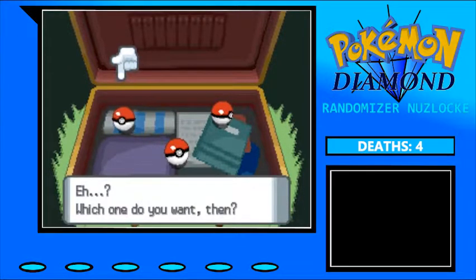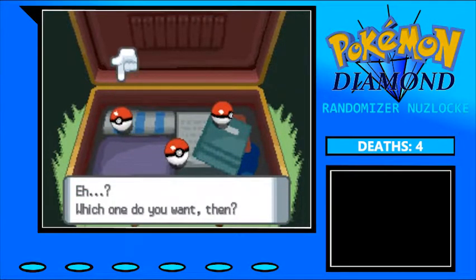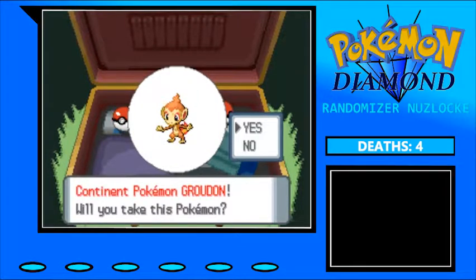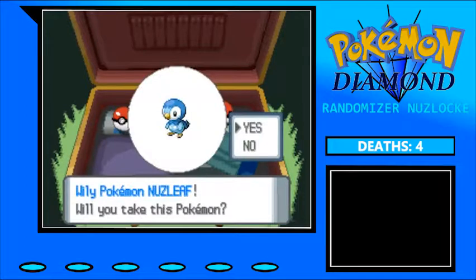In the Turtwig spot we have Exeggcute — that's pretty cool, I've never used Exeggcutor before. In the Chimchar spot we have... whoa. And in the Piplup spot we have Nuzleaf — whoa.